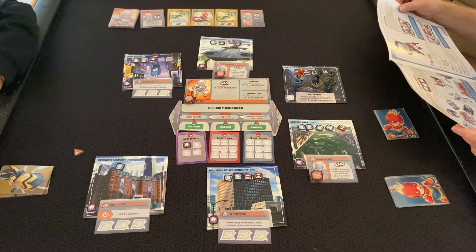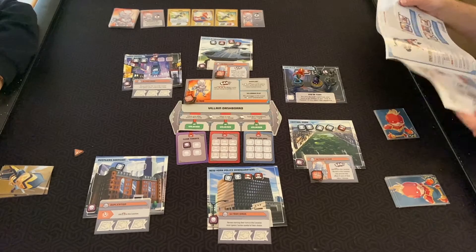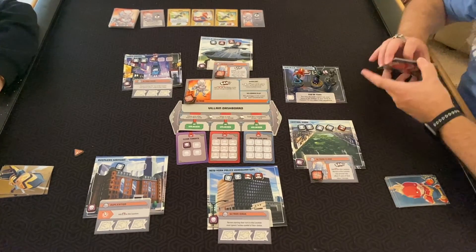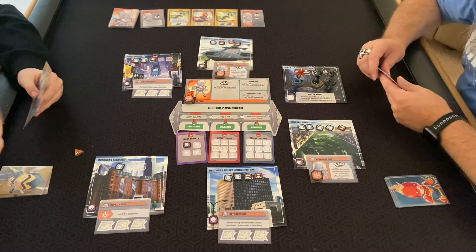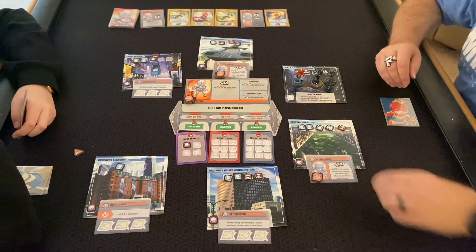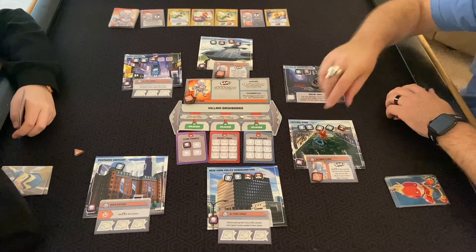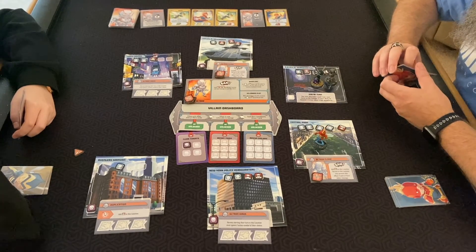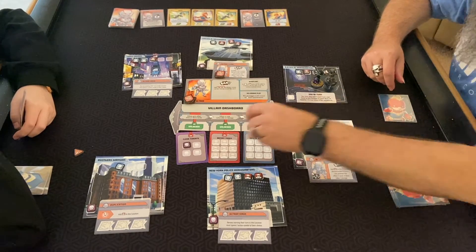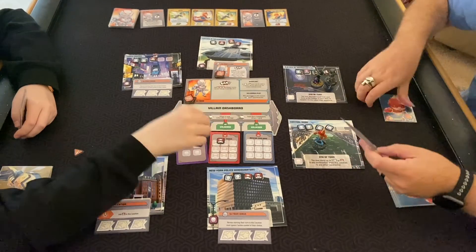Activate the bam detailed on the villain sheet as well as any bams on cards — that technically does not necessarily automatically wound us. I'm going to Photon Blast this guy twice, then use your move to go here. We are way behind already, though we're closer on the threats.